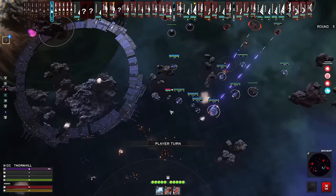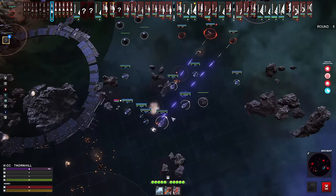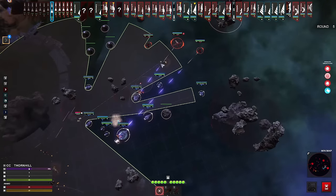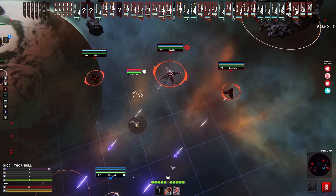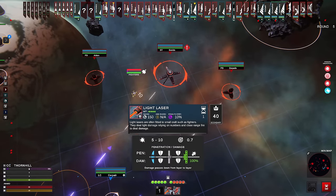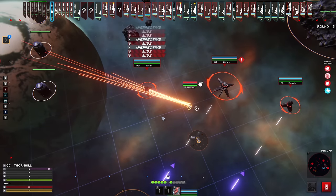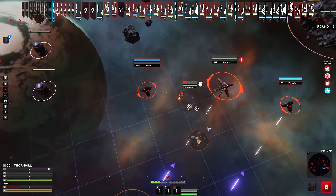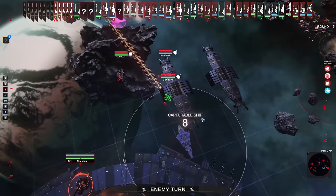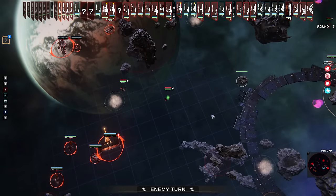It looks like they're going in for a strike right now — they're actually pulling in on the capturable ship. We may get outflanked here in just a minute. Let's pull the fighters up. The fighters only have a light laser and their lasers are indeed ineffective on these targets. The missiles were also ineffective — they're too small to actually affect anything on that side. That's just a learning curve thing I had to figure out.